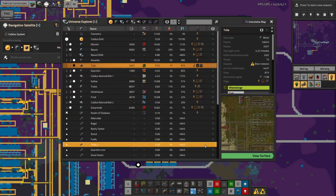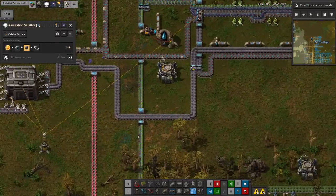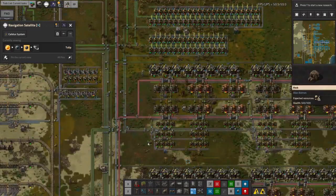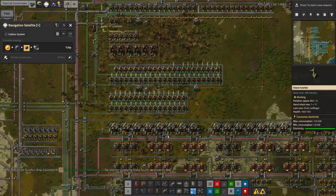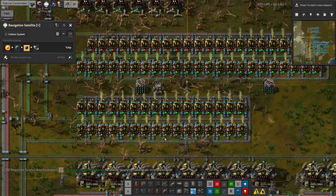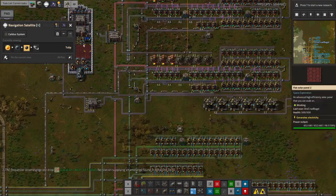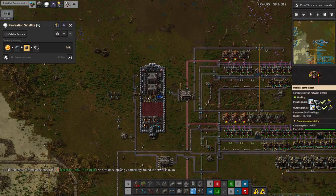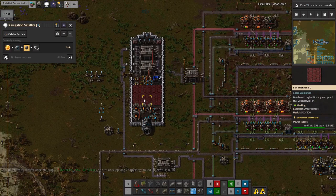Looking at Tulip again — the problem with Naquium is essentially how quickly we can process it. The limiting factor is still the vitalic acid coming in. I need to build more processing to get more vitalic acid coming through. A lot of this machinery down here is already running flat out, so I might need to put in an entire additional Vitamilange processing facility, or consider putting in better modules. The vitalic acid is the limiting factor for the Naquium, and the Naquium is the limiting factor for all of deep space science.